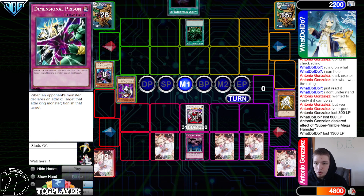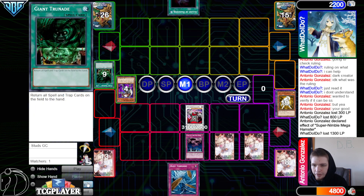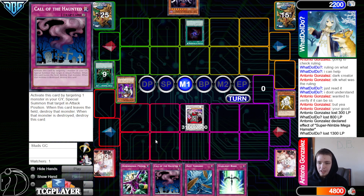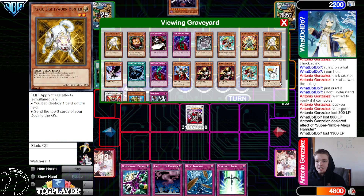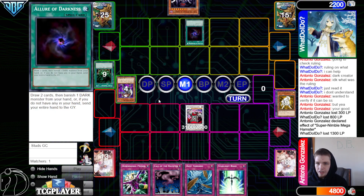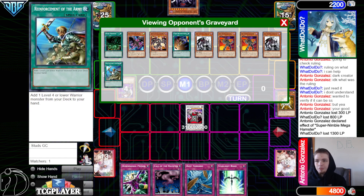They draw Deep Prison — so there are tons of traps now behind Gottoms. Beat over Wyvern, set, pass. They draw Allure, activate Giant Grenade to bounce everything back to hand. They're not even going to be that mad about it because they get Call of the Haunted back, as long as the game doesn't end here.